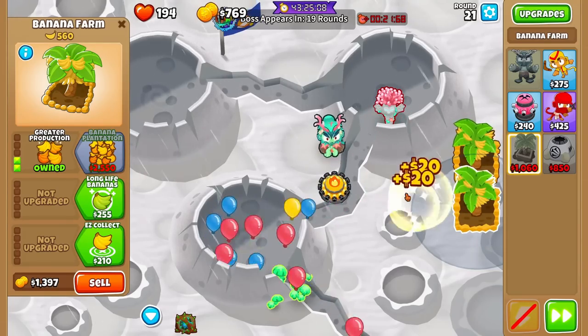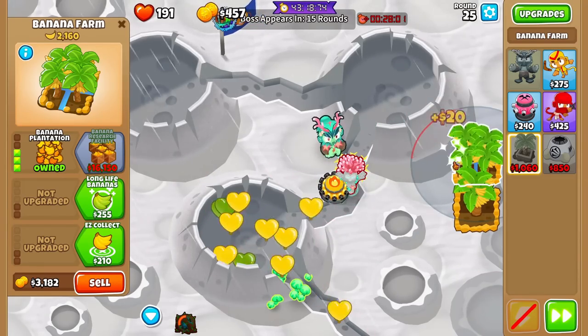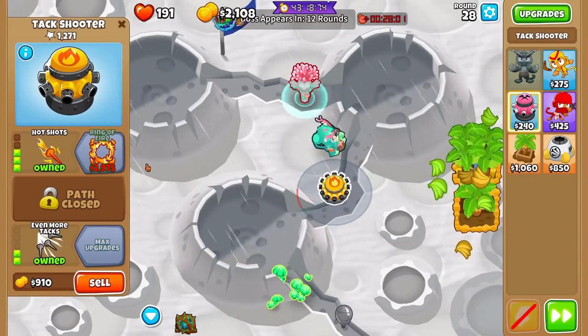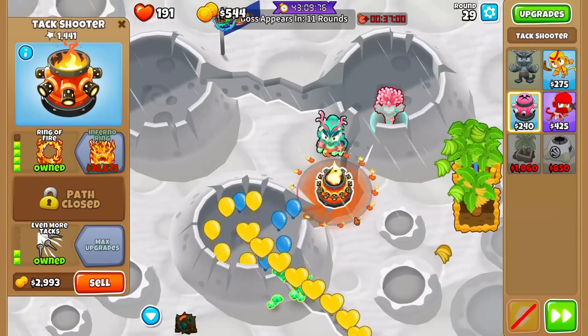We reached a checkpoint right there — because this is not a race, we do get checkpoints every 20 rounds, which is really good. If you don't care about your monkey money, you might as well risk as much as you can after round 20 and 40 because you can just checkpoint back really easily. This one Tac Shooter is doing so good — let's go for Ring of Fire. Ring of Fire is going to help out a ton — look at that spot, it's basically on the track.